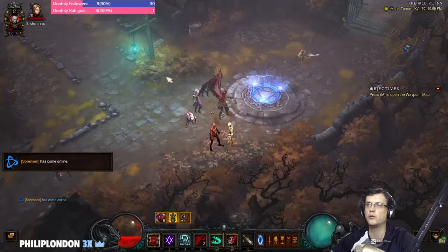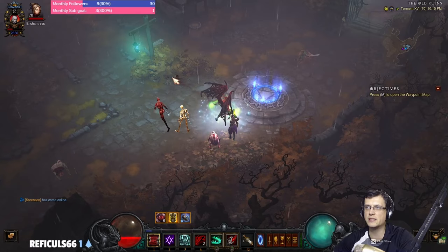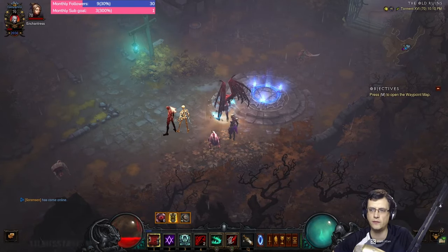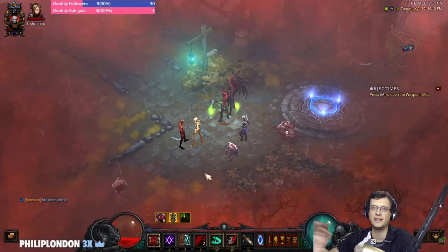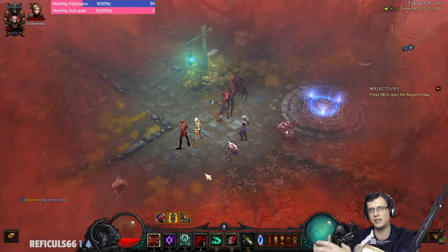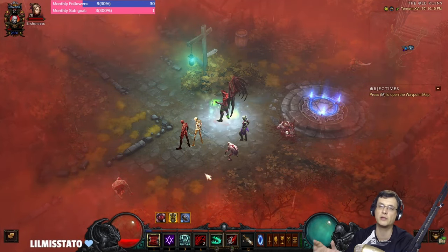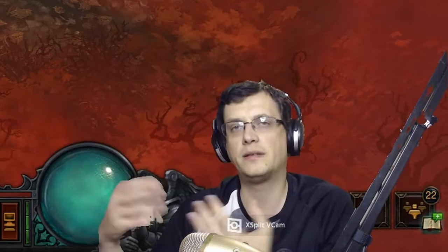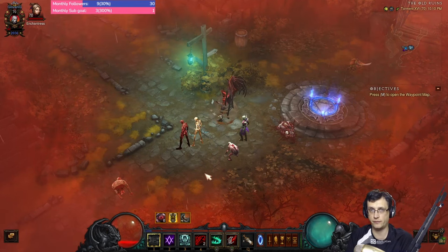Once you get the guardian, don't rush to take the pylon. First stack your Stricken as much as possible — cast Siphon Blood on the rift guardian, also hit with Nova on physical if you want, but the damage is minimal until you take the Power pylon. Stack Stricken for several minutes. Once you get to the last minute — depending on the pylon, like if it's a Shield you might take it with two minutes remaining — otherwise take it in the last minute, get the rift guardian near the pack from the pylon, then try to kill it.